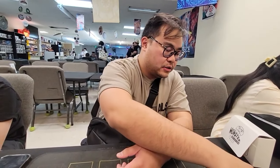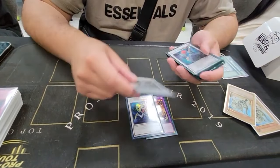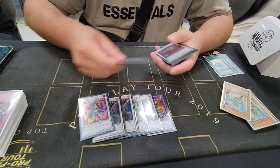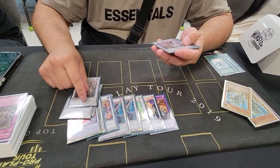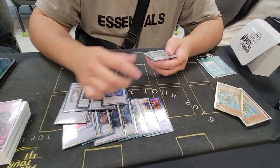Extra deck: Gem-Knight Emerald, Catastor, Andromeda, 2 Armwings, Brionac, Black Rose, 2 Armor Masters, Colossal Fighter, Silverwind, Dark Ruler, Dark End, and Stardust. How was the 2nd Armor Master? I never actually used it. I have to play 2 because I play Vayu.